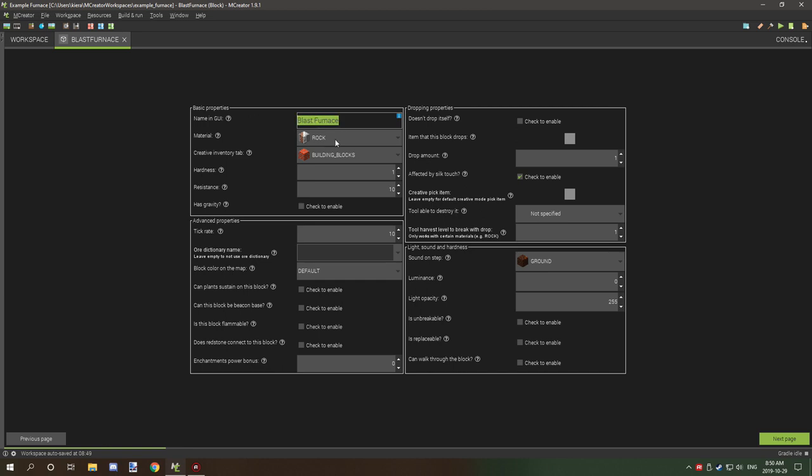The GUI name has already been inputted. We're going to put this block under Decorations. The hardness for a regular furnace is 3.5 and the resistance is 17.5.